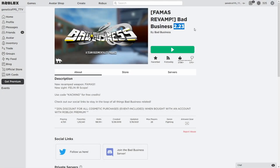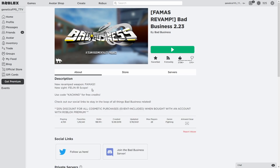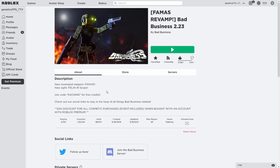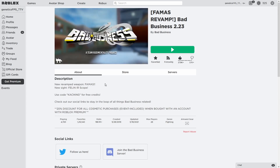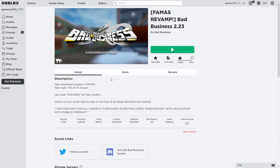In update 2.23, there's a new revamped weapon for FAMAS, a new site feeling, an IR scope that's kind of a meme, and one thing they haven't mentioned is that the insta heal got nerfed — which is great because it was way too strong. You no longer need to shake it a second before use, so you can't really use it mid-fight anymore.